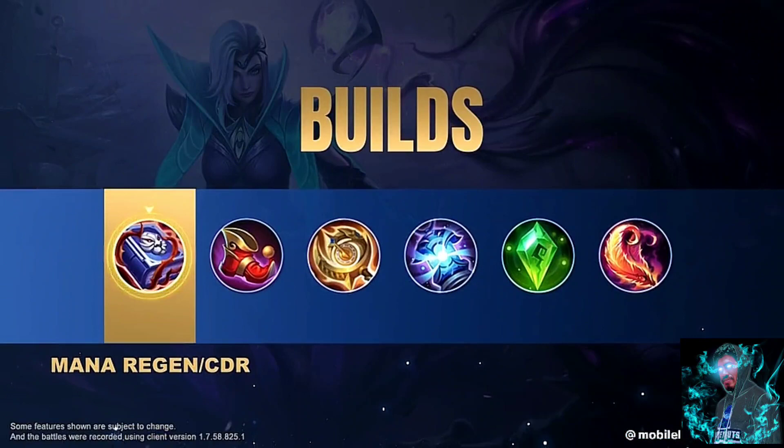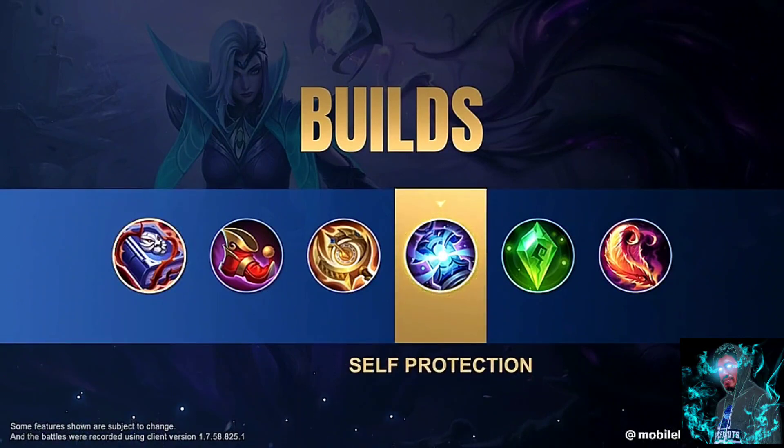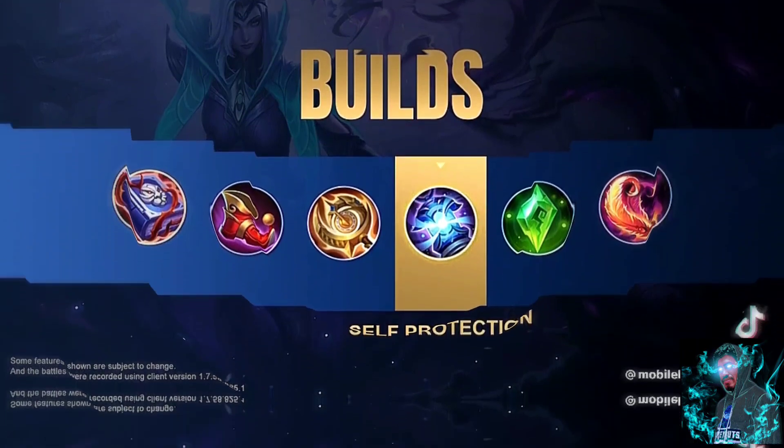Enchanted Talisman is Valentina's core equipment. The Magic Mastery passive provides cooldown reduction for her skills, and Mana Spring provides mana regen. Build Clock of Destiny to boost her attributes and Concentrated Energy for better survivability.